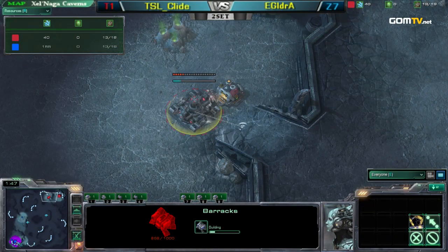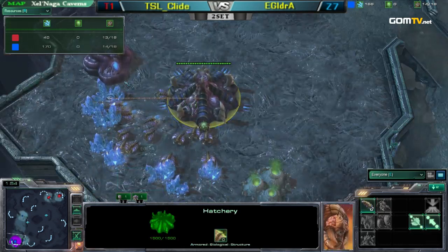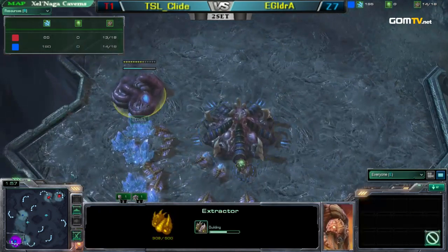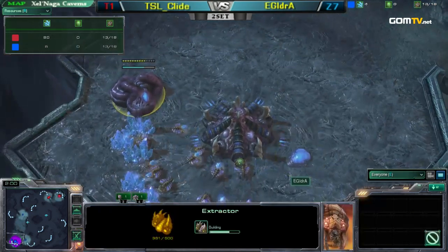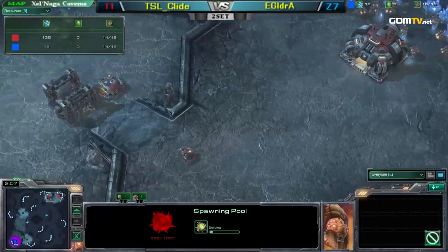Now, when you see a Terran do this, it's somewhat of a tell, because you are basically saying to the Zerg: I definitely don't want you to see what's going on inside of my base. And most of the time when we've seen Terrans do this, they do make a second barracks in their main. It's normally a second barracks or an expansion, but almost always a second barracks.